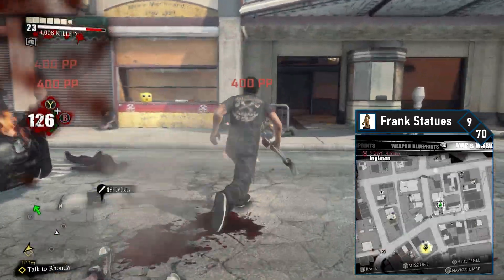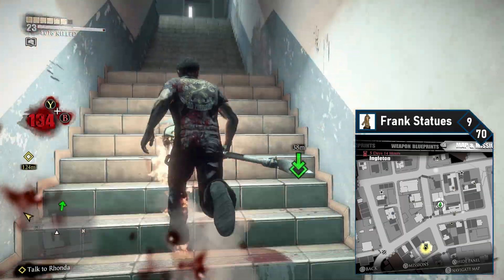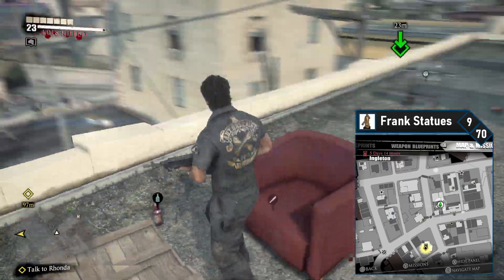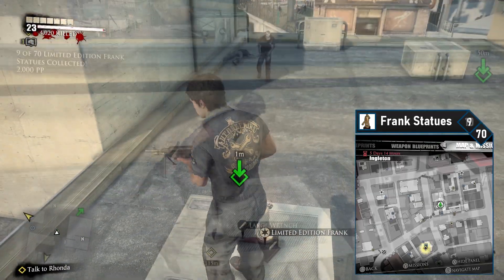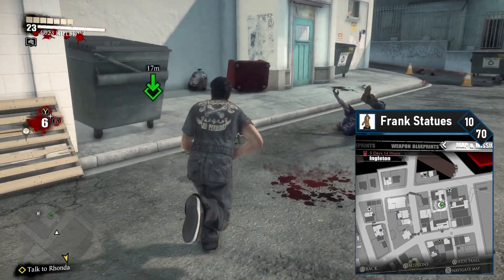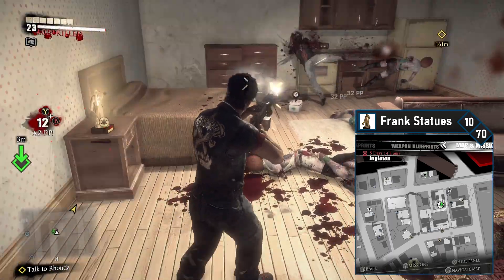Frank number nine is on the roof of Paradise Platinum Screens, in the same street as the previous Big Buck Hardware Truck. Head into Paradise Platinum Screens and go up the stairs to your right. Follow the path around to the back room, then head up the stairs to access the roof. The Frank is directly below you on the right side, so look for it and jump down and snatch it up. Frank ten is close by in the apartment building east of your current location. Jump off the roof, head to the back door, enter the apartments, head up the stairs, and turn into the first apartment on your left — the Frank will be on a bedside table.